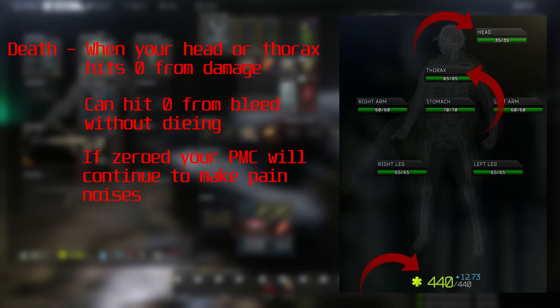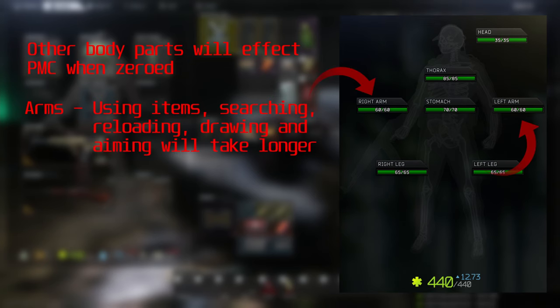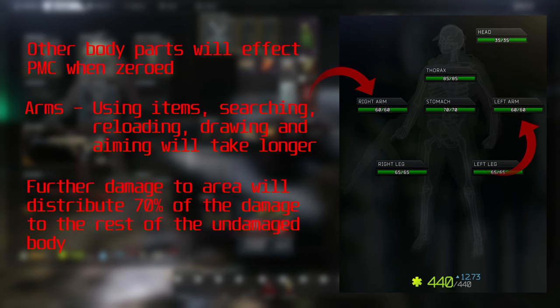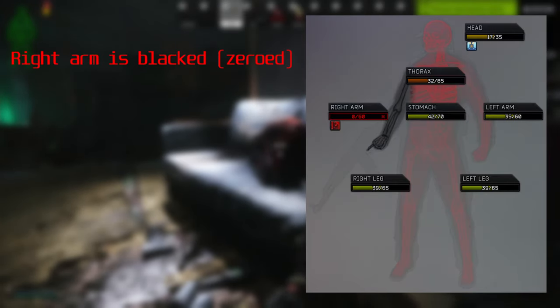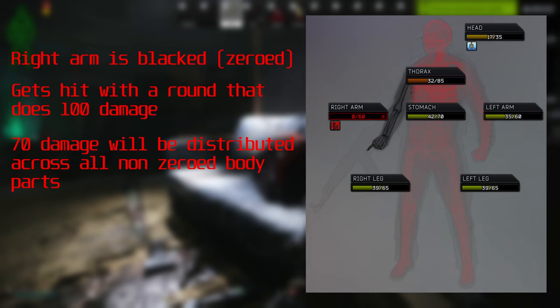Your thorax and head have significantly less health than your overall — and this 440 number is honestly pretty arbitrary; it just tells you your overall health. It's your head and thorax that actually matter for surviving. With that said, other body parts also have effects when zeroed. For example, if your arms are zeroed, using items, searching, reloading, drawing your weapon, and aiming will all take longer. On top of that, further damage to a blacked arm will distribute 70% of the damage across all non-zeroed body parts — so if the right arm takes a 100-damage hit, 70 damage is distributed to the head, thorax, stomach, left arm, and both legs.